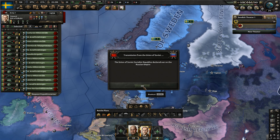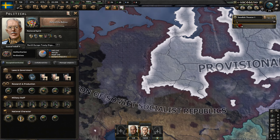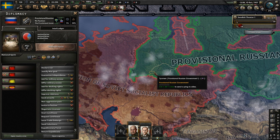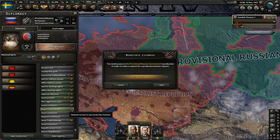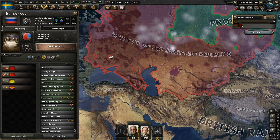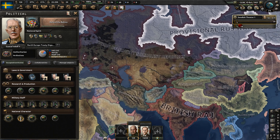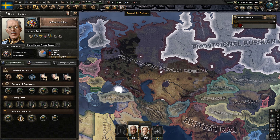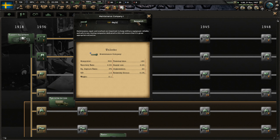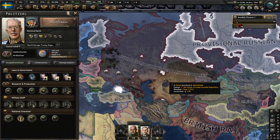There's a civil war in Russia - oh, they might lose. So it's a provisional Russian government. I thought maybe one of the Romanovs would take charge, but the RNG is really bad - they spawned in Siberia. When civil wars happen there's obviously a chance they can spawn in better parts of the map. In the south is a bit better, but up in Siberia is not good.